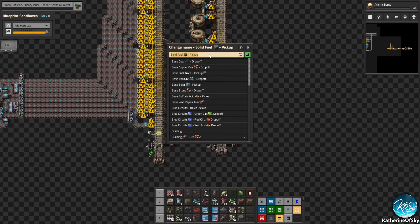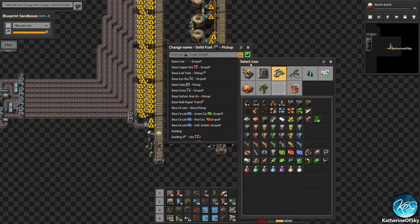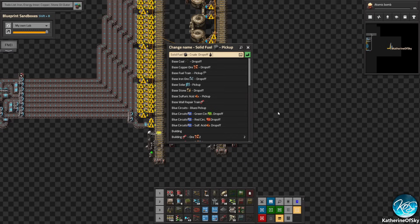We're going to say crude drop off and be fancy here. I will offer this as a blueprint, by the way - I'll put this in the book. I don't know if I can upload it right away. I'll figure it out. I try, I do try. I just have a lot of things going on and I'm thinking about starting a new channel.